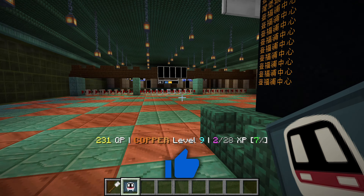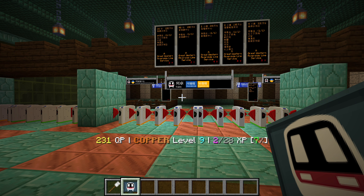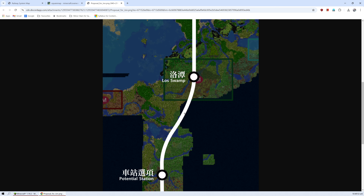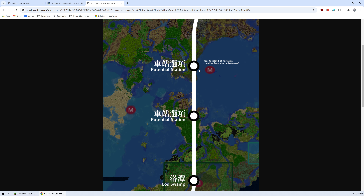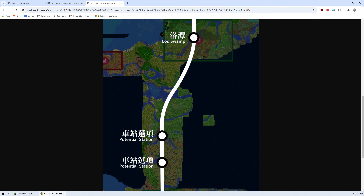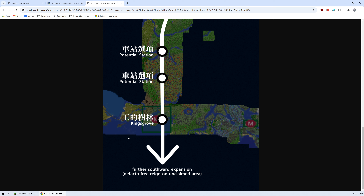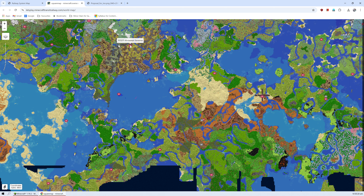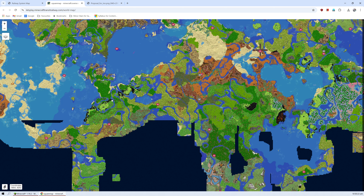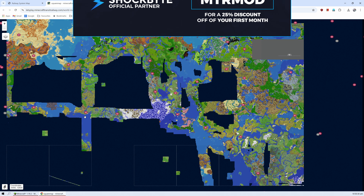Some of the staff and admins — for example Lily on Discord — have helped me write a proposal for what I should build next. We're going to start at Windswept Savannah, go down to Potential Station, then the Island of Nostalgia, then Lost Swamp, Potential Station again, and then Kingsgrove. We can keep going south if we'd like.